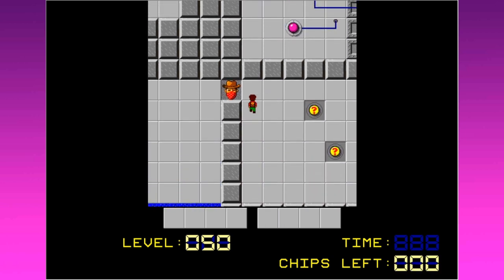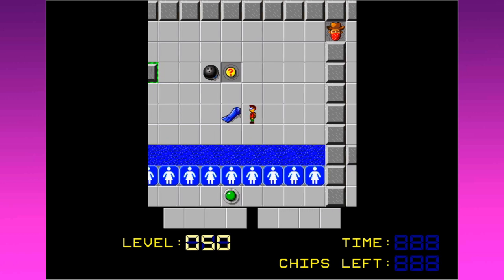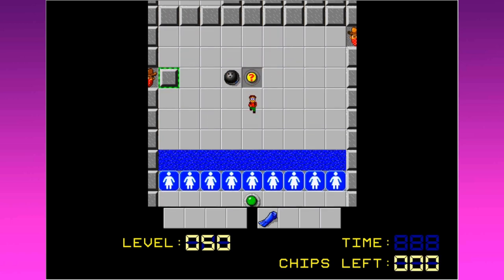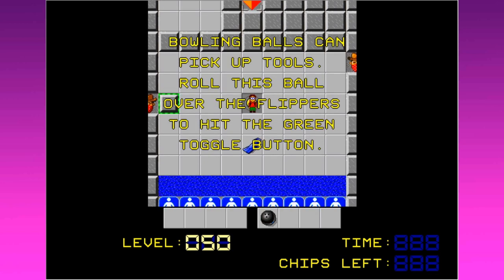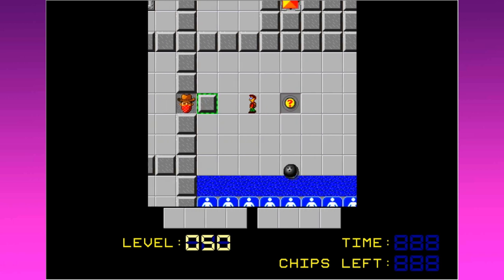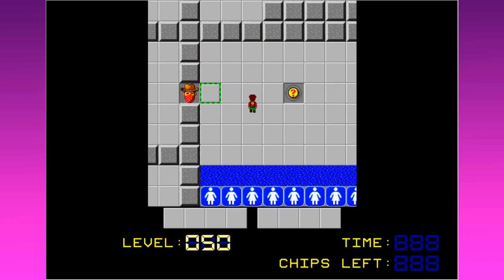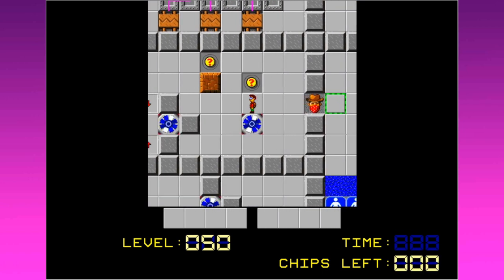And I see a ladies' restroom sign down here. I have the flippers. Bowling balls can pick up tools — roll this ball over the flippers to hit the green toggle button. Those are not mine to collect. So when I do this, it'll collect the flippers, and that will enable the bowling ball to go over the water. Is that what I'm seeing here? It is! That's interesting. I feel like that's exactly the sort of thing I may have a hard time remembering.